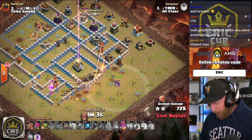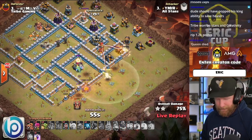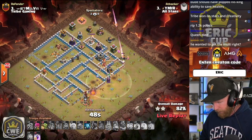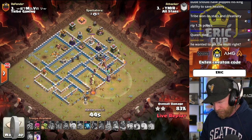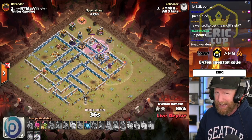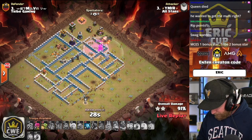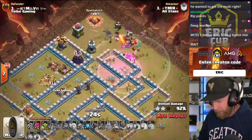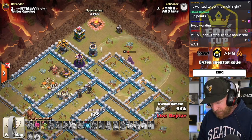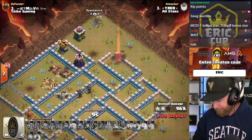The healers survive two Eagle Artillery strikes inside the invisibility. The King steps in and takes the Town Hall. Super Barbarians work across the bottom with the Flame Flinger toward the Multi-Inferno, but the Queen is lost in the middle of the base. The Super Barbarians are getting shredded and there's no answer for the top. Nachoa needed his Queen to survive, needed that extra Wall Breaker for Town Hall access, and needed the single Inferno down faster. Final result: 96%.